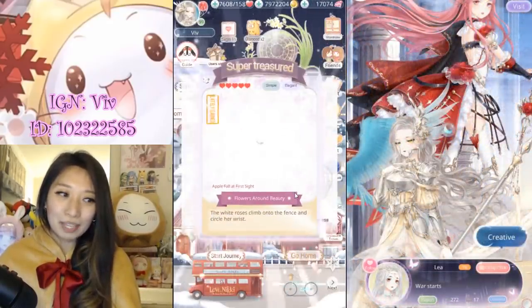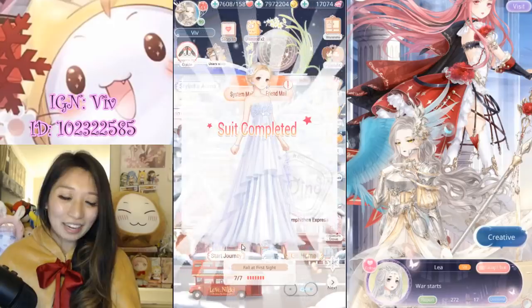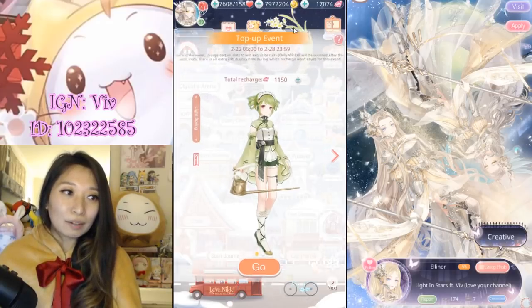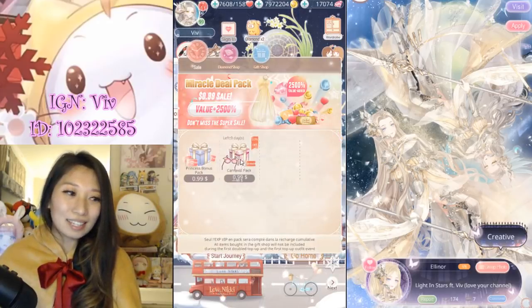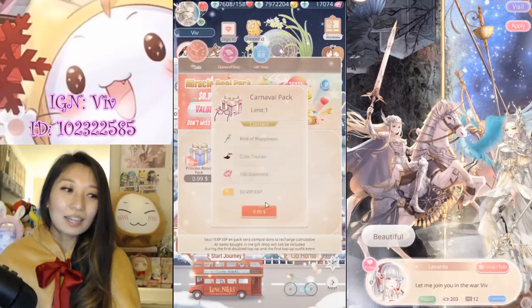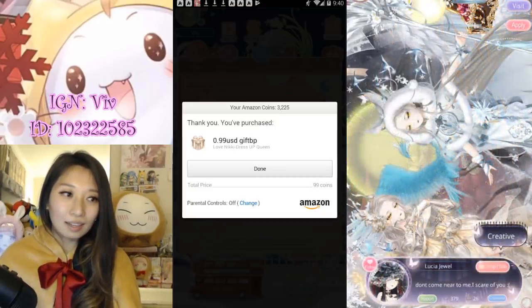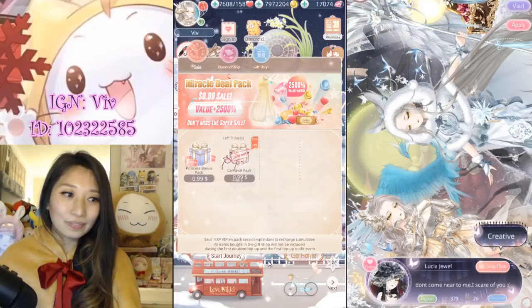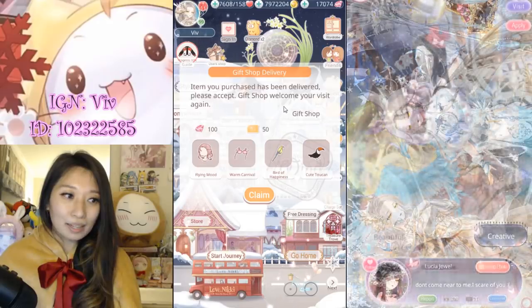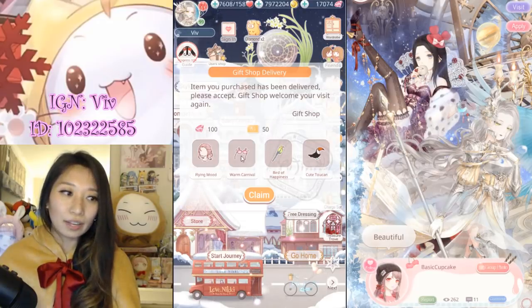Whenever there is a pack with VIP EXP, save it. Save it for as long as you can. It will be so worth it in the end. Let's see where I am at now — I am at 1,150, which is not enough. But there's this new carnival pack right here which will give me an additional 50 VIP EXP. And with this 99 cents purchase I should be good to go. That is sold out — it's in my mailbox. And this gives 100 diamonds for $1. I think this is so worth it. I recommend getting this.